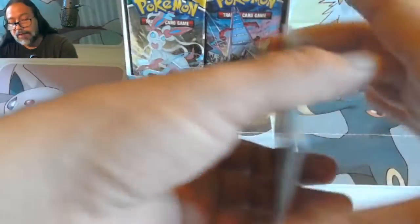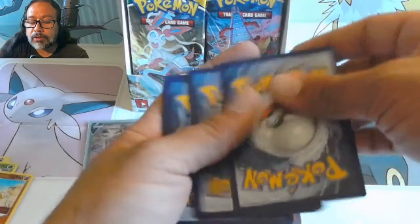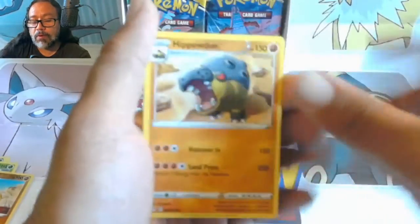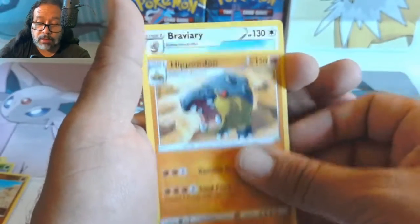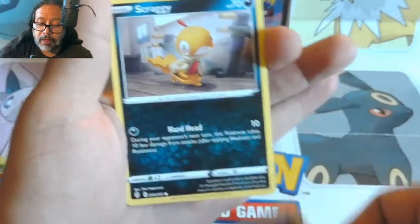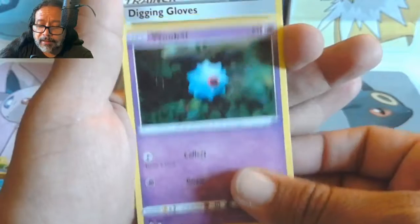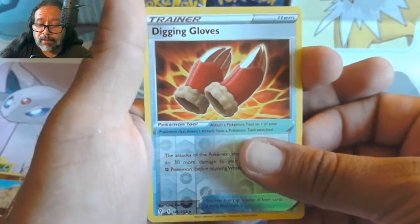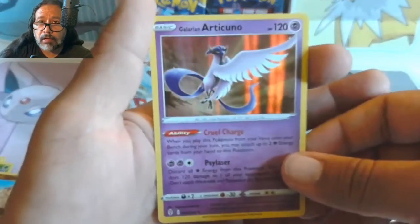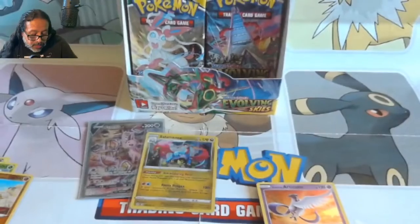In terms of volume, Part 2 seems like the most. But you could argue Part 1 and Part 3 right now in terms of quality over quantity. Go watch them, check them out, leave comments, subscribe and come back! We've got a reverse hollow and a Galarian Articuno. I have this one already — I don't recall if I have it as a hollow, so that's cute I guess.